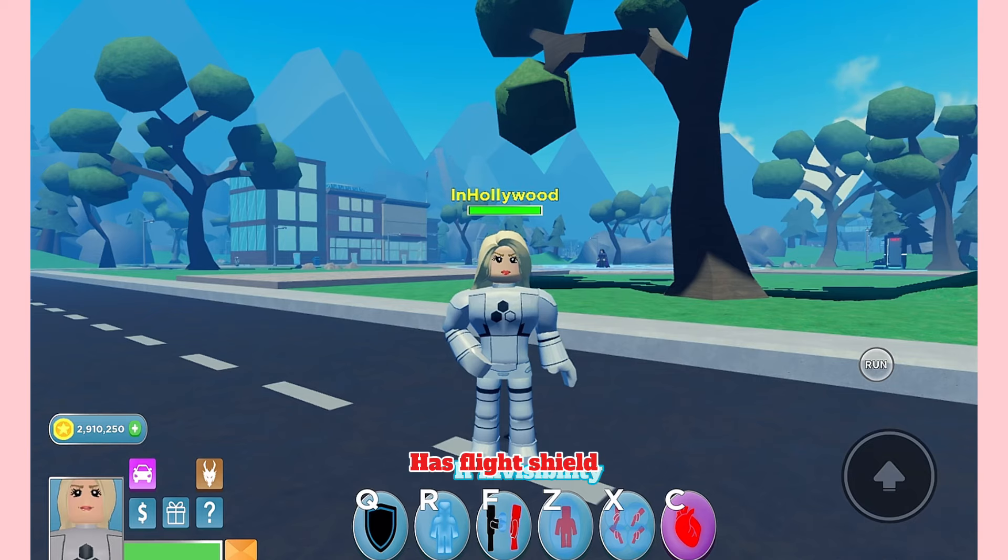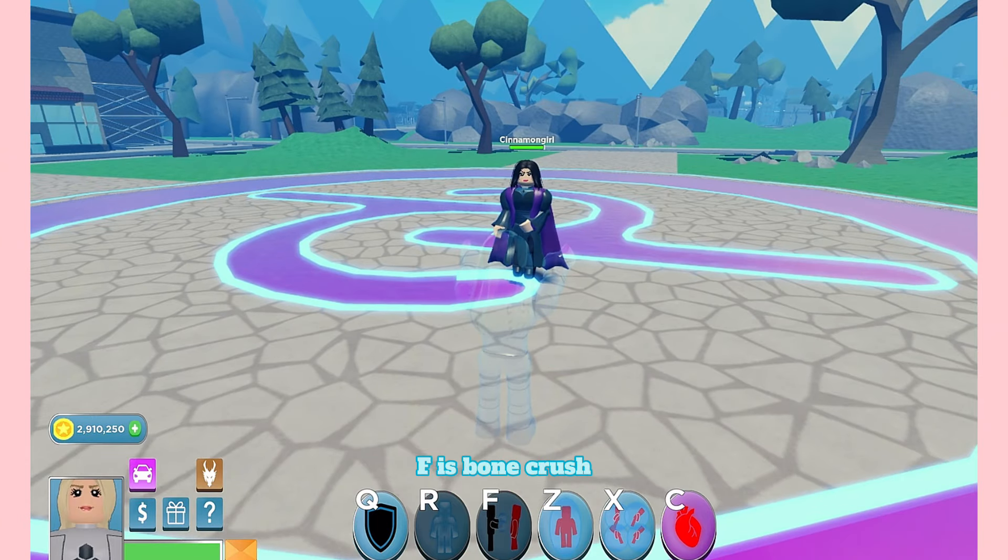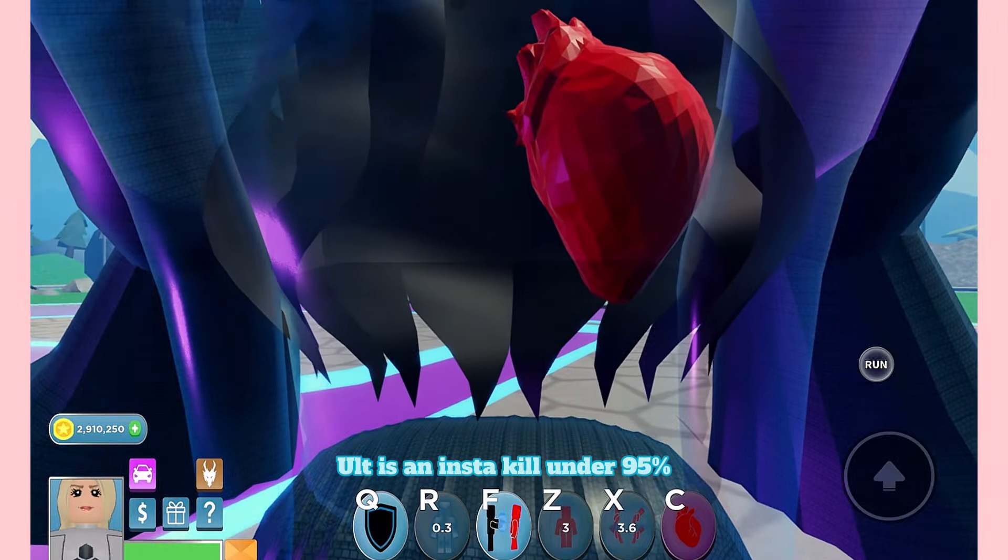R is invisibility. F is bone crush. Z does no damage, just traps someone in. X damages anyone nearby. Force field slab — alt is an insta-kill under 95%.